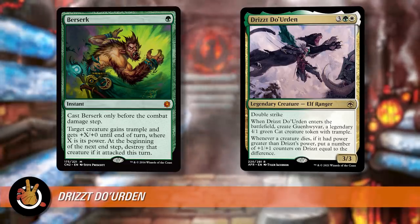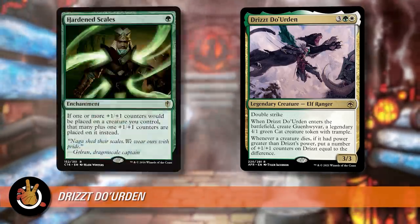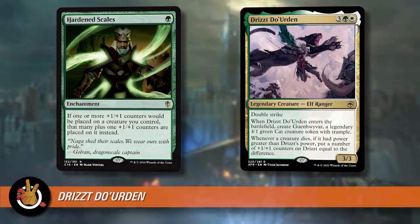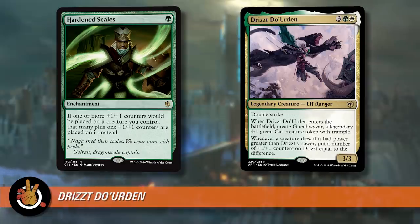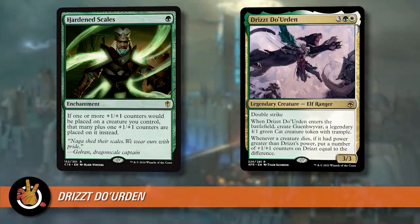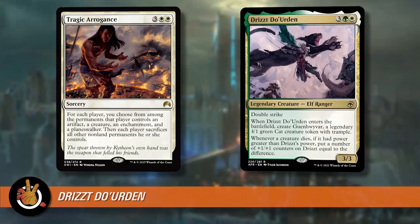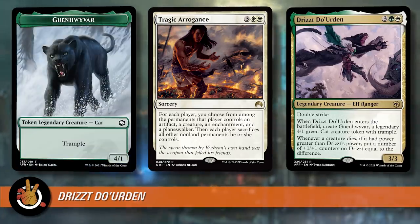You could also play with the plus one plus one counter theme — Hardened Scales and that type of stuff. You can move counters around and go in that direction with Drizzt. It's easy to put a few counters on Drizzt, and then once there you can get a lot more through other effects. Some Voltron-y board wipes I think are important: Tragic Arrogance, which lets you pick which permanents everybody keeps — you pick your Drizzt, one sword — but the token dies. Guenhwyvar just goes back to the shadow realm and you summon her again later.